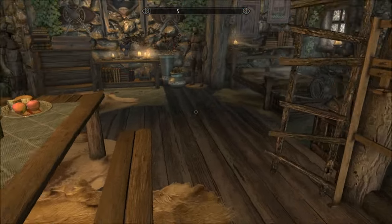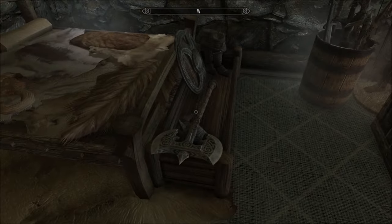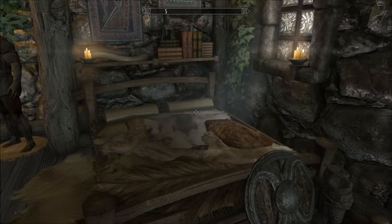And sit at the table. As you can see it really is super small — Inigo and I bunking up together. Arms and shield storage, a mannequin tucked in the corner, weapons storage.